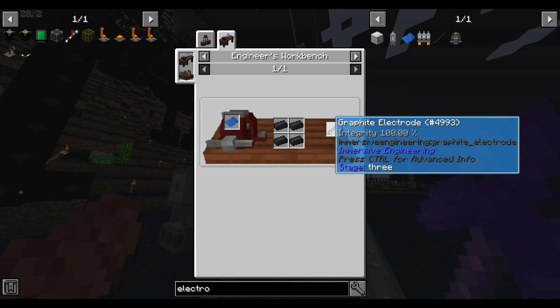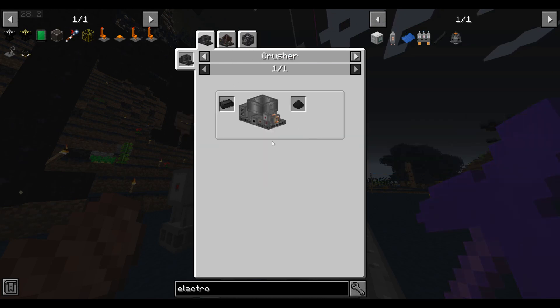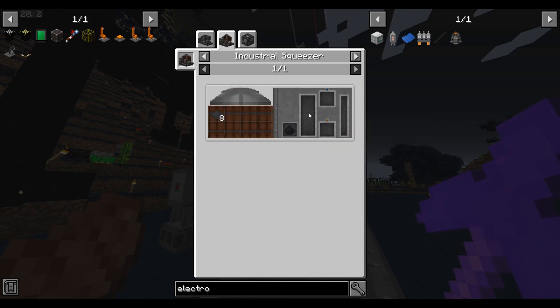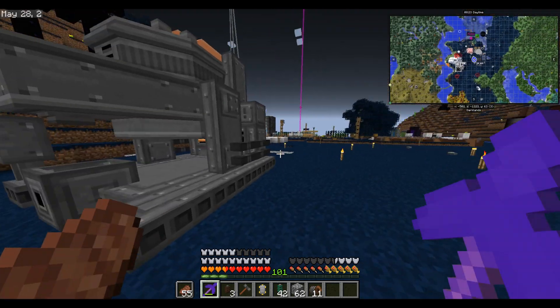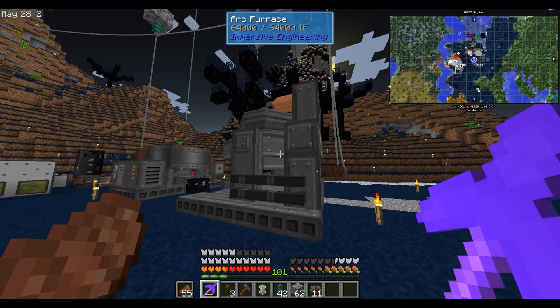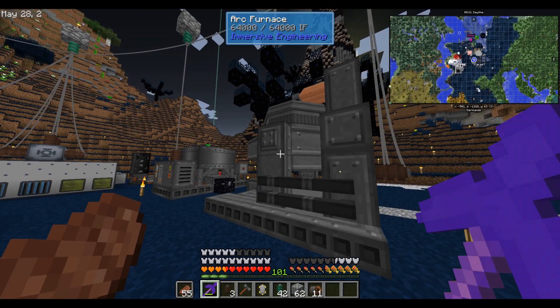We need hot graphite ingots to make electrodes. These are made from hot graphite dust, which is made by squeezing coke dust. So we should have plenty of cold coke — all we have to do is make the squeezer so that we can turn the coke dust into graphite dust. So let's make a squeezer.